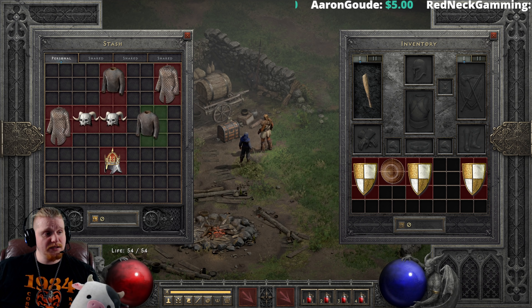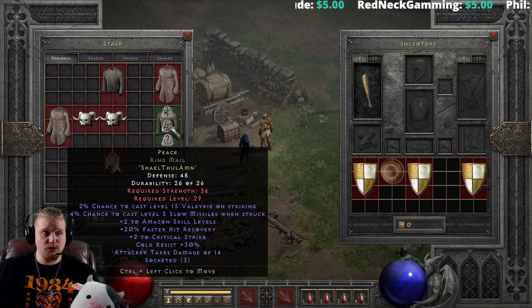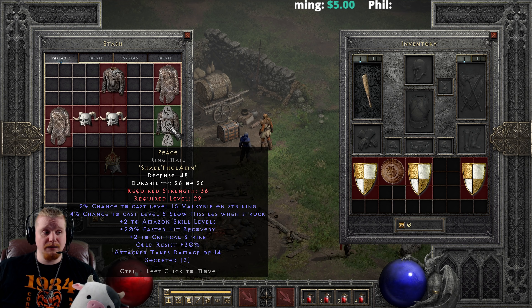We also have Peace, which is a relatively low level Amazon armor with plus two to skills and extremely cheap at Shael+Thal+Amn. When you first start ladder that's not going to be cheap, but if you do manage to save up yourself a Shael, Thal, and Amn, this can be an absolutely great choice for a lot of characters — not just Amazons, but also maybe a Zeal Paladin, simply because of the critical strike.